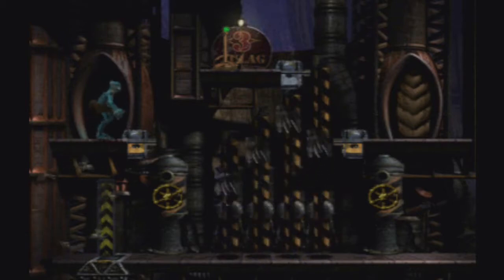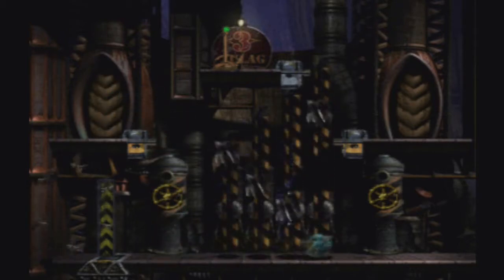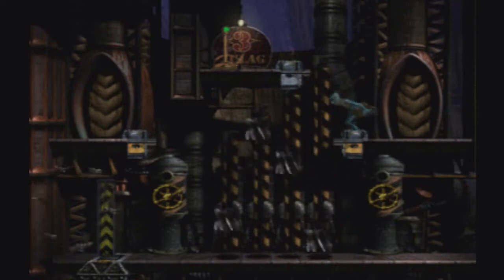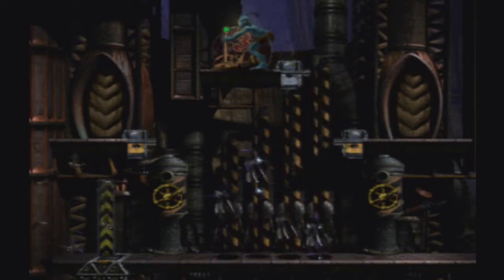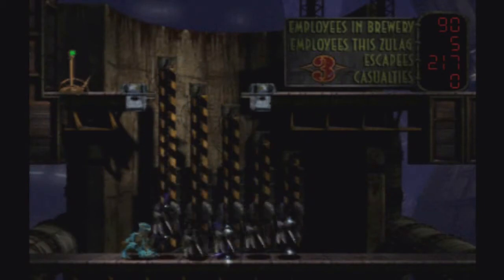Alright, welcome back to Oddworld Abe's Exodus. In the last part, we officially entered the Soulstorm Brewery after quite some time, and we already took care of the first two rooms in Hub 1. And in this part, we're going to continue on with Zoolog 3.